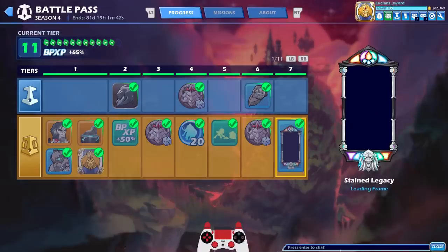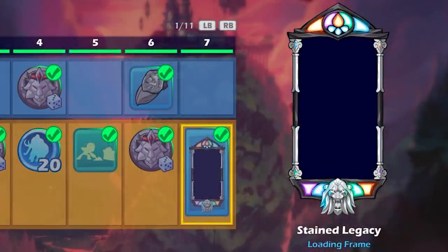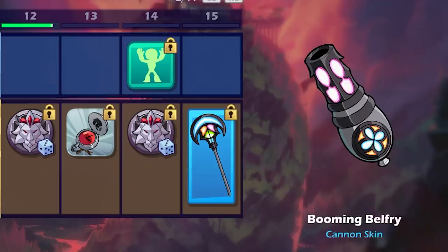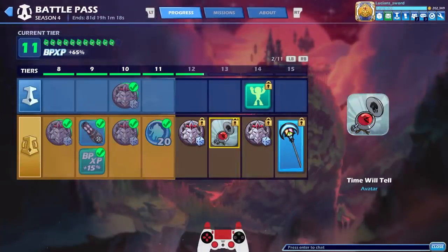But the best thing I got so far, other than the Mordex skin of course, is this Stain Legacy loading frame. I do have it equipped already so you guys will get to see it — it looks so beautiful. And then I unlocked this Booming Belfry Cannon as well. So we're definitely gonna take a look at this cannon and use it for at least one game, because I have actually yet to even use it. I did unlock it but never used it. Hopefully we'll unlock maybe something else pretty soon.